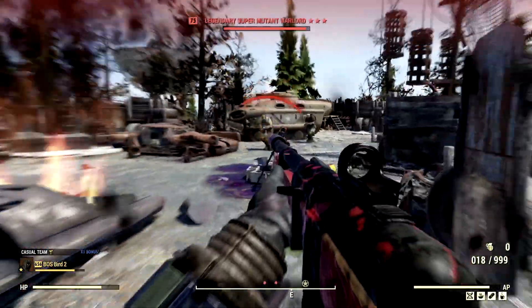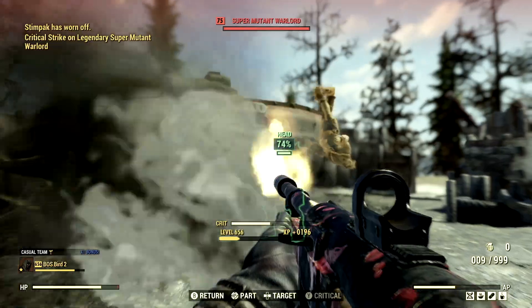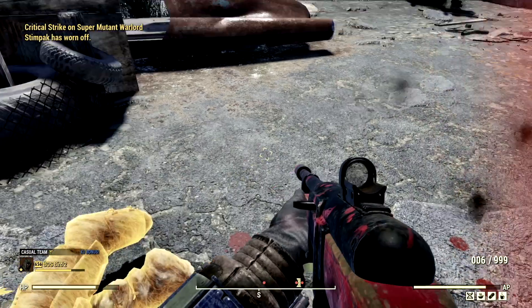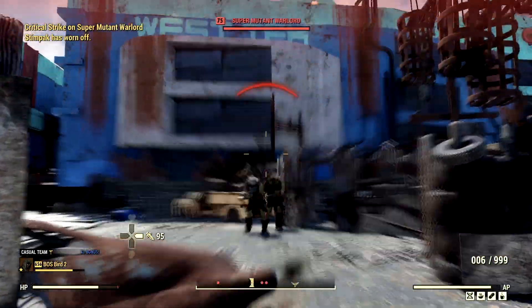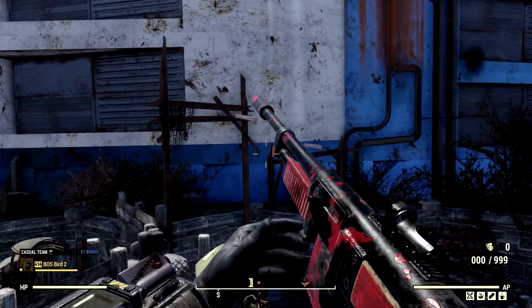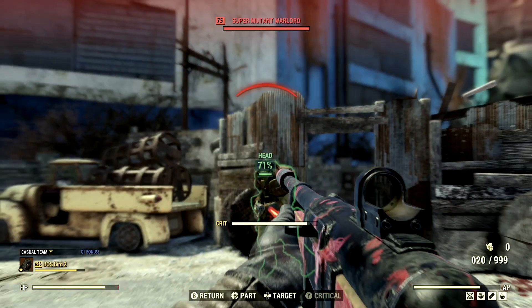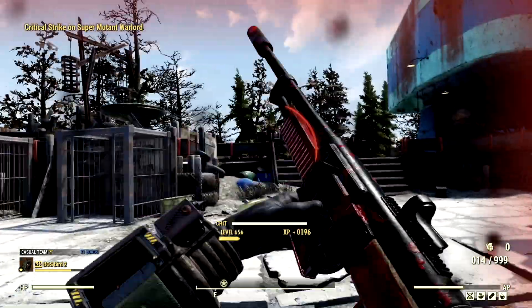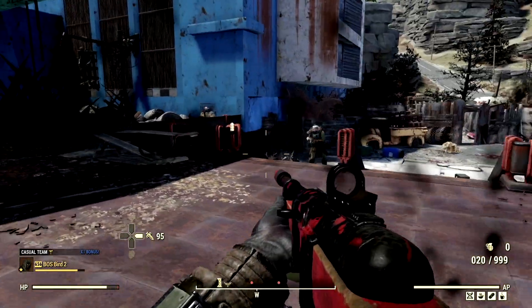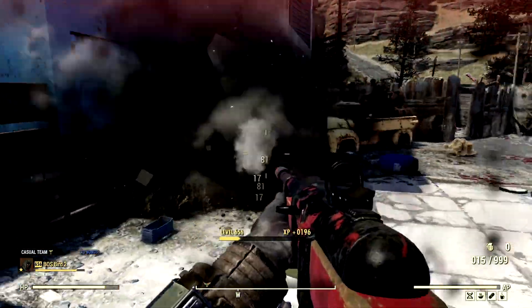Look at that, this is an insane amount of damage for a Berserker weapon, and we're not even bloodied with it. That was a legendary — an Assassin's wood left arm, no thank you. Let me just get this guy outside of that real quick. Now the Fixer is a little bit stronger than the Handmaid, but the Handmaid does have better recoil, which you will see.